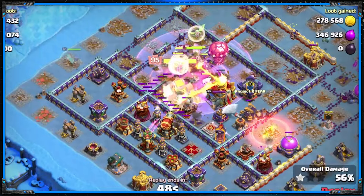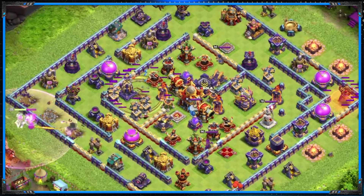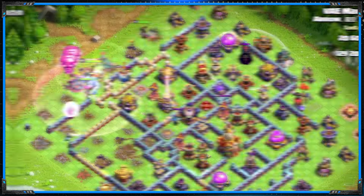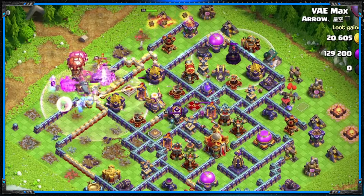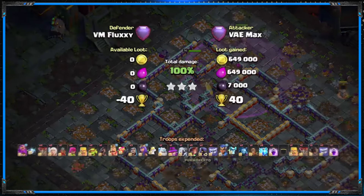The Zap Root Riders may just be one of the strongest Ground Smash Armies in the game at Town Hall 16. In today's video, I'll be able to showcase how Max tackles down every single style of bases. So without further ado, let's dive into it.